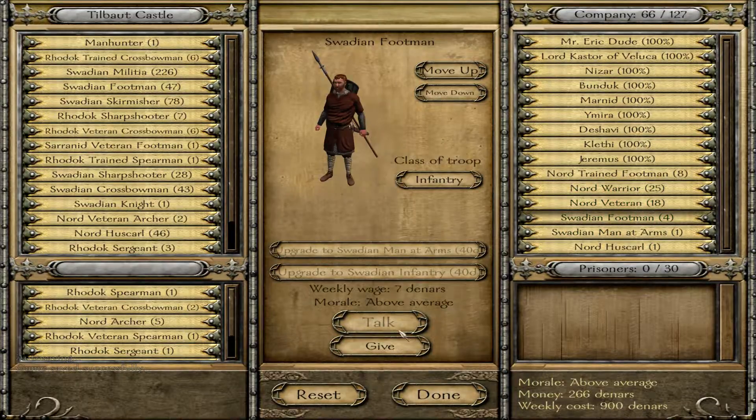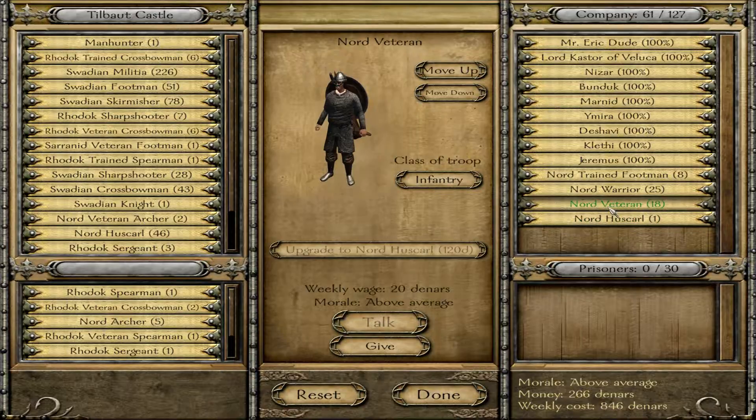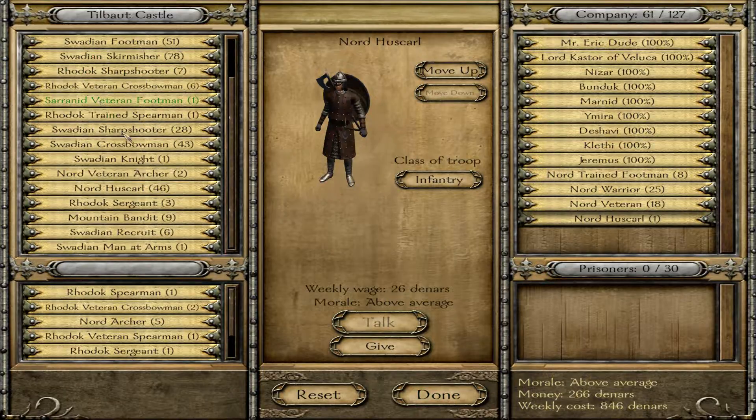Yeah, let's just get rid of the Swati — I'm not going to upgrade these guys. I've got to get money. These guys are 26 times the expense. But in this case, these are the guys I carry with me — these are my escorts. Do I have Huskarls in here? I have 46 hiding in there.